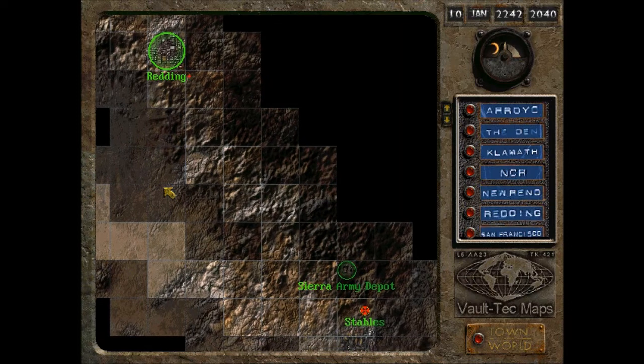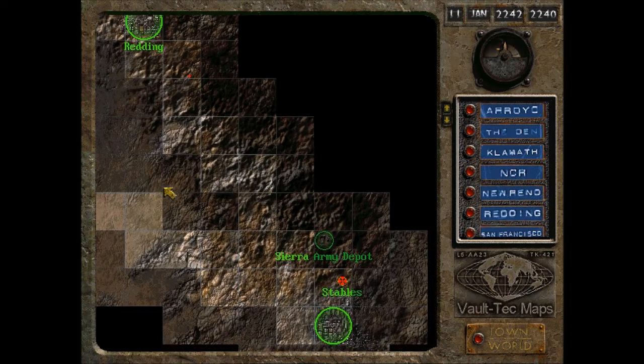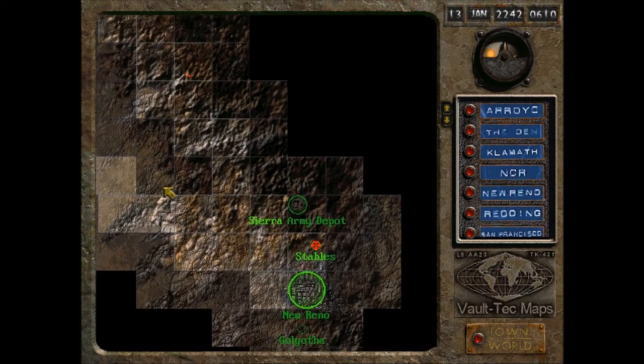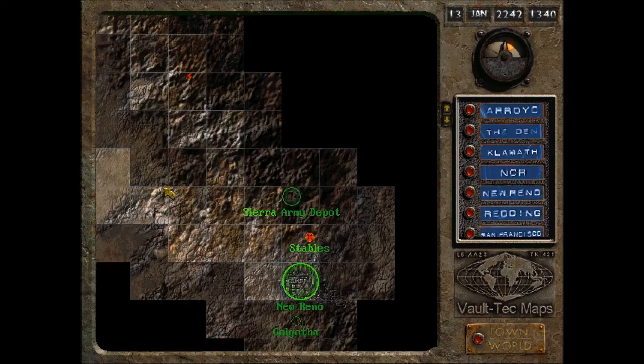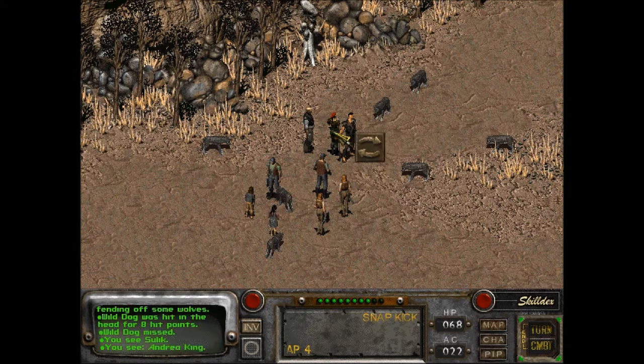Okay, now just heading right for these stables instead. That was a bad scene over there. Hopefully once again no encounters, maybe. Nope, we got one. Some homesteaders fending off some wolves. Okay, so this is us. A lean, tall looking man.